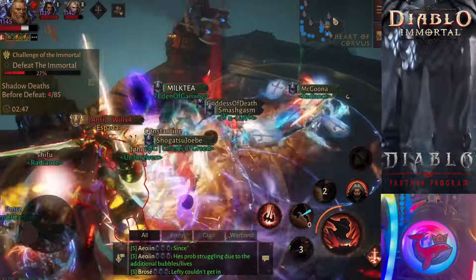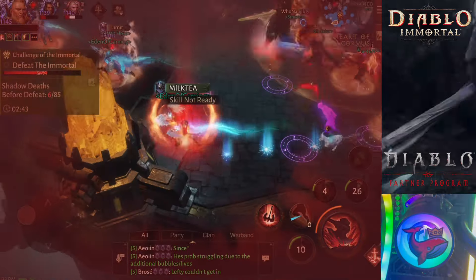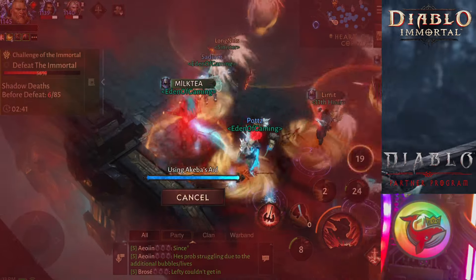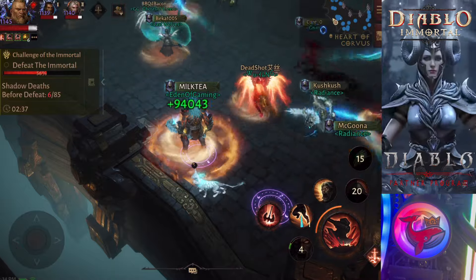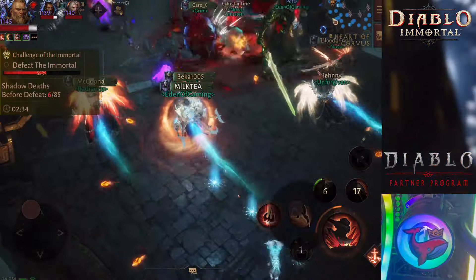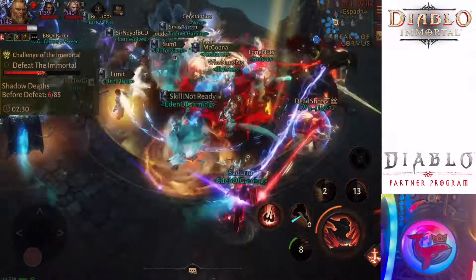Just look at the Immortal. He's down to 25% HP, and then his HP more than doubled — he is now at 57% HP. All he had to do is kill 6 players, and he gets Juggernaut 4 until he dies.